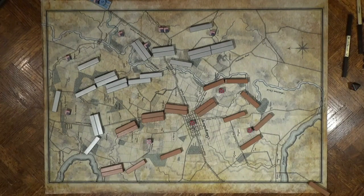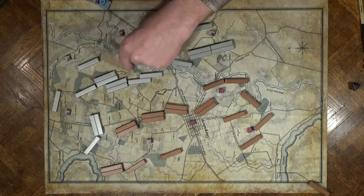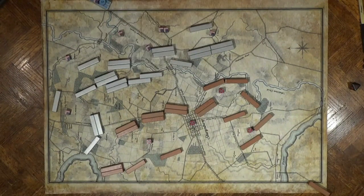For folks that aren't used to miniatures rules and are used to hexes, one thing that might be surprising is how rarely you actually have to measure. Because if you know you can move this far, you've got a pretty good idea how far your guys can go. Pleasanton's cavalry crosses Antietam Creek. Thus ends the early morning hours of Turn 1.